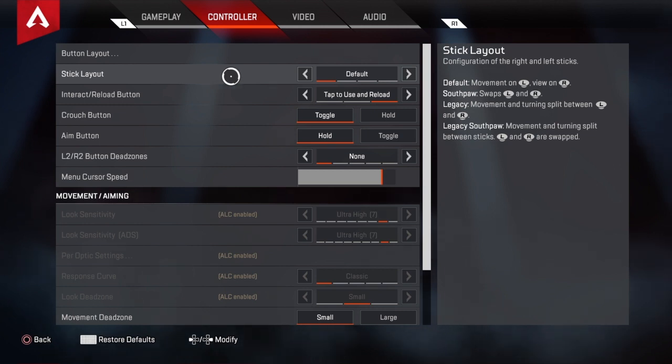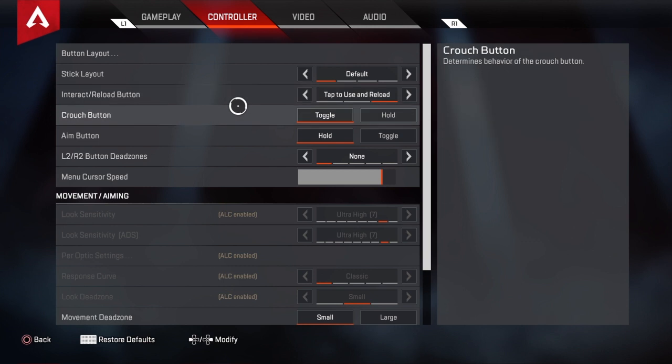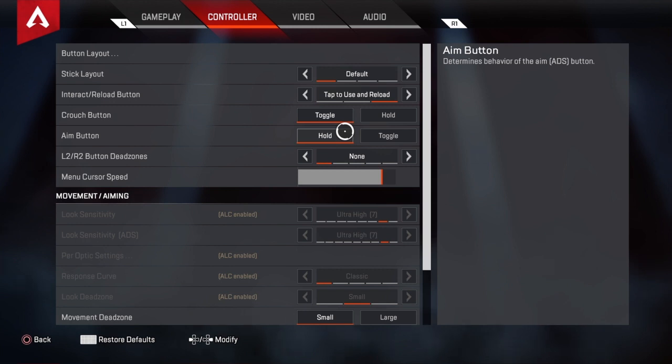Stick layout on default. Interact reload button will always be tapped to use and reload. Crouch button toggle — toggle is if you press it you stay down; if you hold you have to hold to stay crouched and once you let go you pop back up. Same for aim down sights — if you hold, you hold it down. Toggle, you tap it and you stay aimed in.